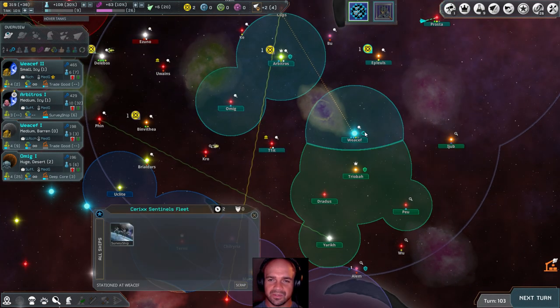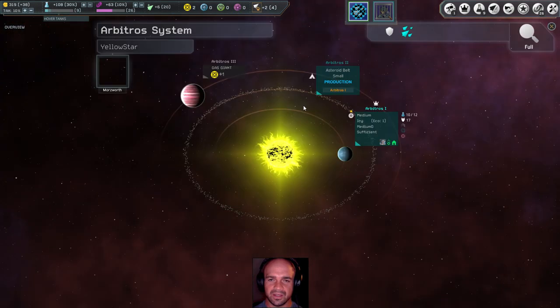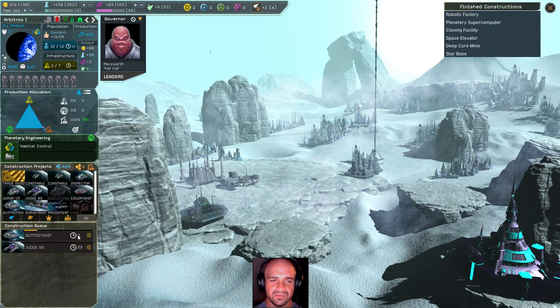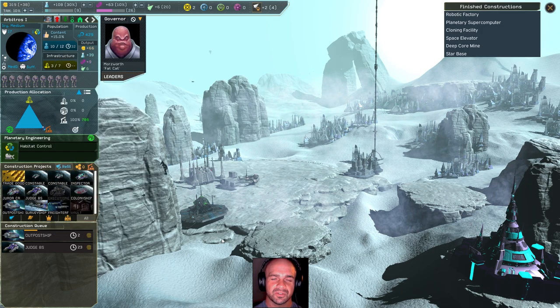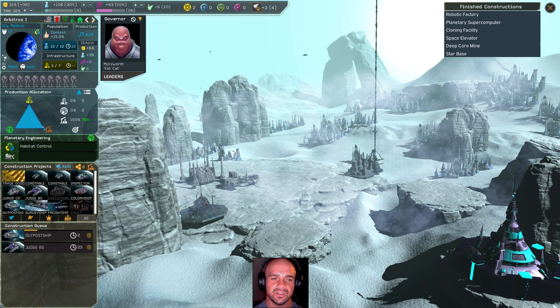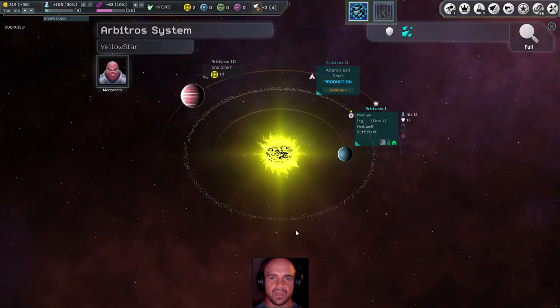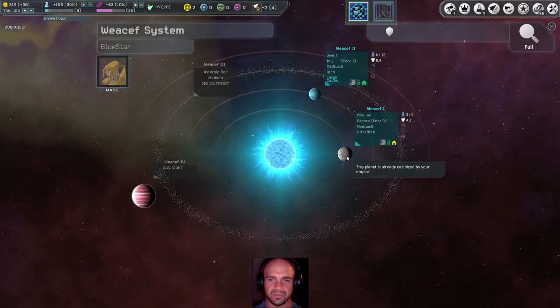We've got something here — survey ship, okay. Let's go here with that and actually come back and take off this survey ship because I don't need two. The outpost ship I don't need either. There's probably another asteroid belt I could exploit. And the Judge will be doing its thing. I was told I also need to concern myself with freighters, so we will do another freighter.